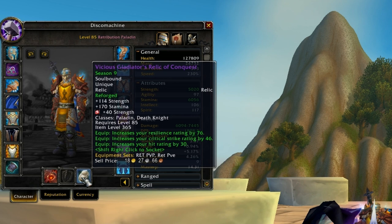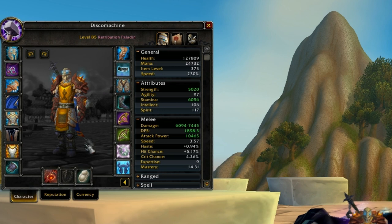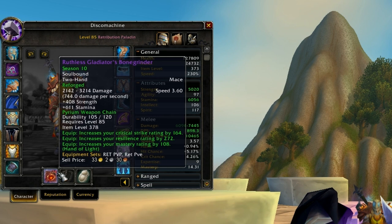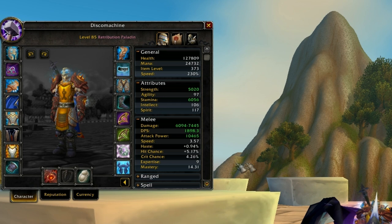I have 40 strength in my relic, reforged to mastery. I got the Pyrium Weapon Chain. Why did I take it over Landslide? The RNG of the 1000 strength proc isn't worth it when I can reforge to mastery instead of reforging to hit. And when we're disarmed, we're worthless — so I took that over Landslide. I looked it up and the majority of high-rated Ret Paladins did too, so I feel like I made the right decision.